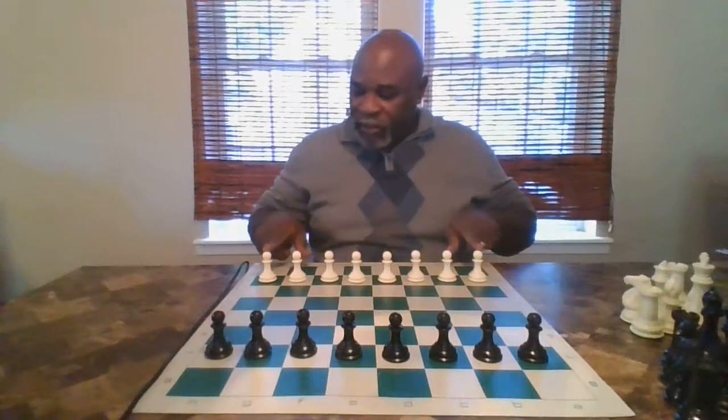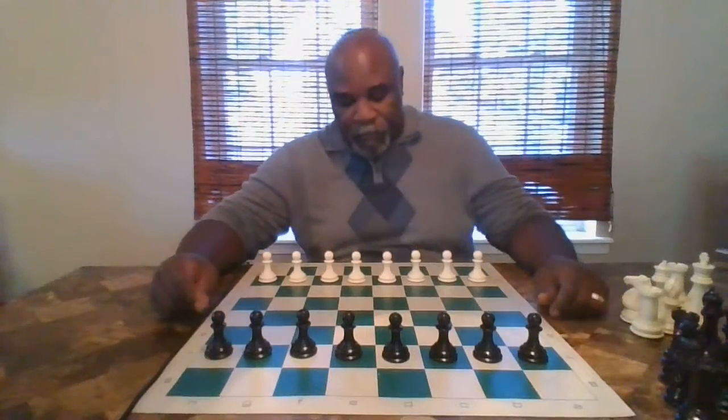Where the pawns rest right now is their point of origin — it's their starting gate. Pawns only move forward. They can move one square forward or they can move two squares forward.